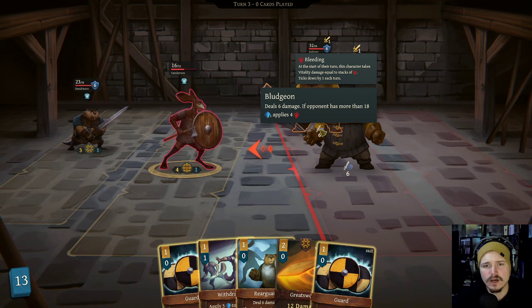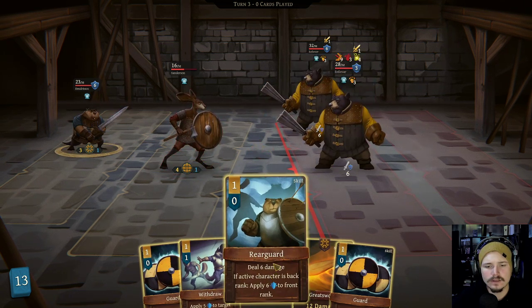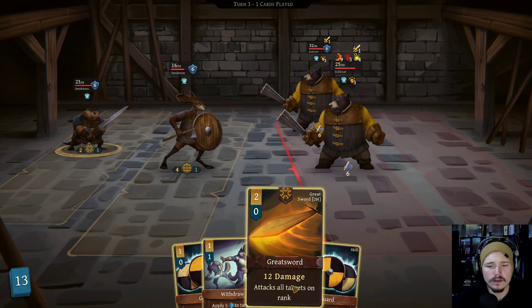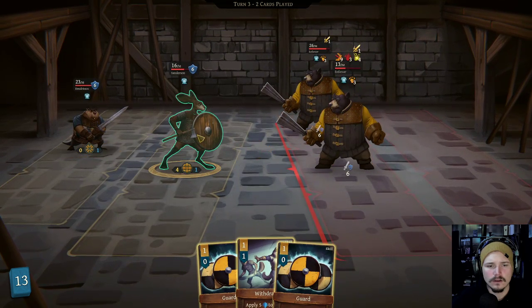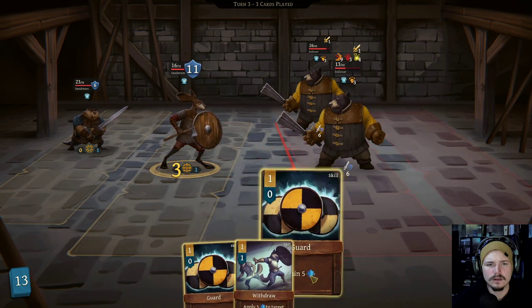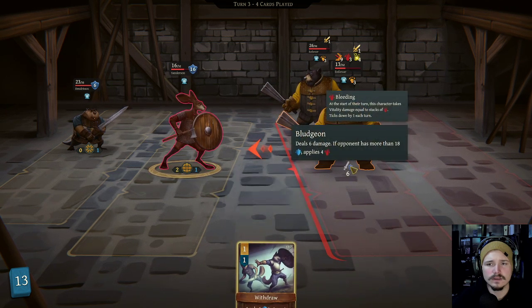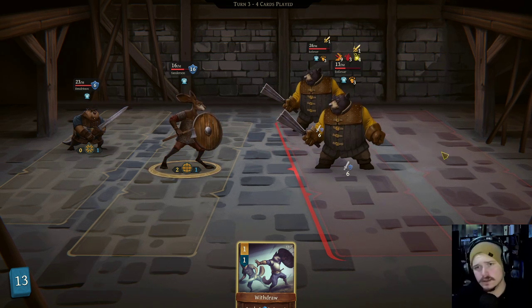If an opponent has more than 18 block, apply bleed. Rear guard: deal six damage if active character is in back rank, apply armor to the front rank. That's what we wanted. We will do greatsword as well. Maybe we want to withdraw you? Six and six. But we don't want to go above 18, so we'll just do that and take the damage. Seven and seven actually, because the one charge - don't forget that. That's a key detail.